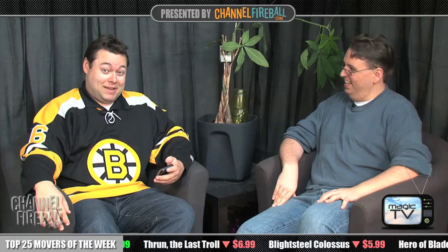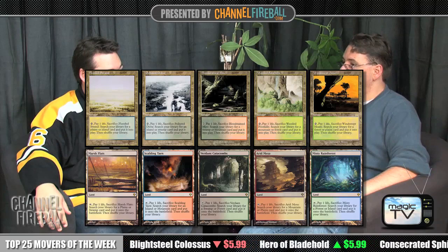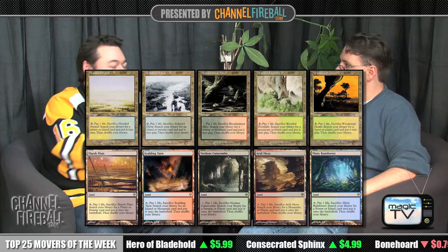Number six on our list: Fetchlands, helping you get those dual lands. Both the Onslaught original allied cycle and the Zendikar enemy ones. Fetchlands are arguably better than dual lands because dual lands exist — you play twelve fetches and only eight duals. You can get around Wasteland by fetching your basic islands, or just hold them if you don't want to get wasted. Zendikar really brought Fetchlands to the forefront with landfall triggers, but they also work great with Sensei's Divining Top and Brainstorm. If you had to choose, Fetchlands are more important than dual lands for Legacy — without Fetchlands, a lot of decks just wouldn't work anymore.